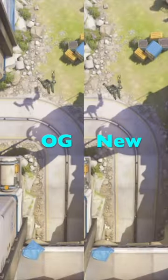When you fly with Winston, holding jump at the end of the flight will make you bounce forward for more distance.